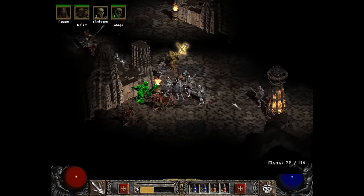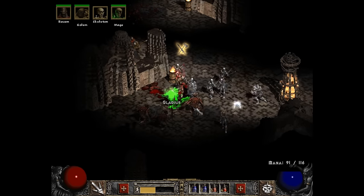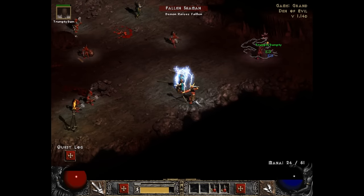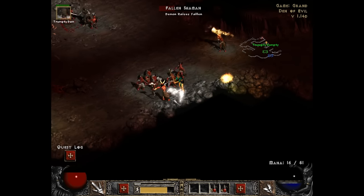This is, of course, Diablo 2 — home to one of the most obvious dump stats in all of gaming. It's called energy, and your character doesn't need it. Unless you're an energy shield sorceress, or maybe a warcry barbarian, two popular builds among dozens, you shouldn't drop a single point into it.